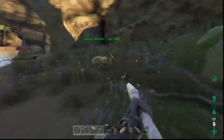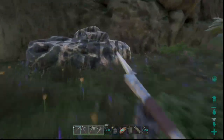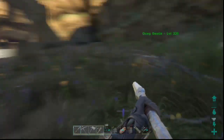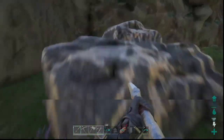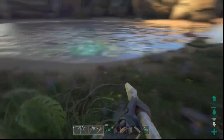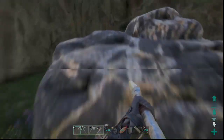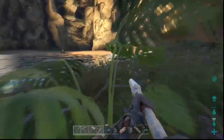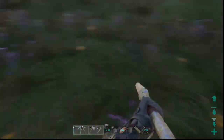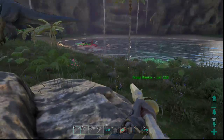Once something is knocked out, you need to be very vigilant and secure the area. If you have a buddy or tribe members, make sure at least one person is watching the tame at all times. For most tames you don't need to stare it down 24/7, but try to clear the area and keep at least one person around to make sure nobody steals anything and nothing attacks the tame.